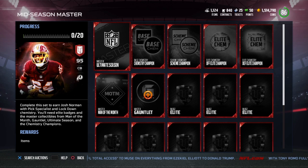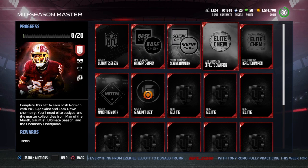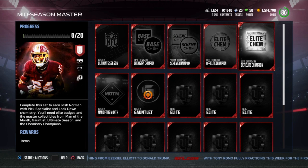So here's the 95 Josh Norman you get for the Mid-Season Master with a pick, specialist, and lockdown chemistries. You need to finish the Ultimate Season, you need to do all those chemistries, that base chemistry stuff.